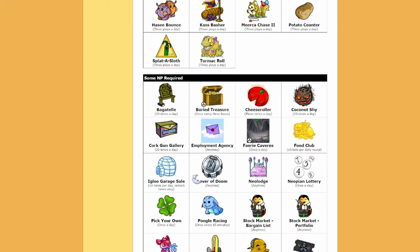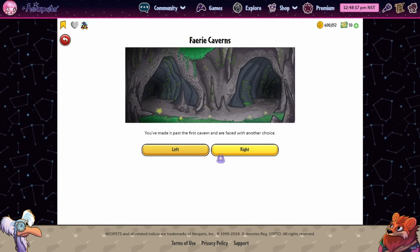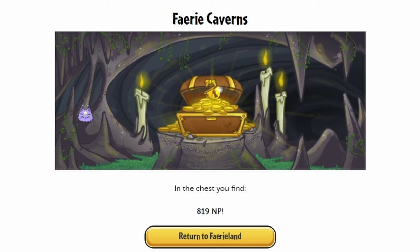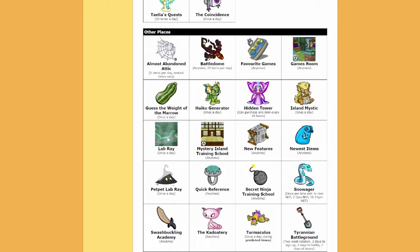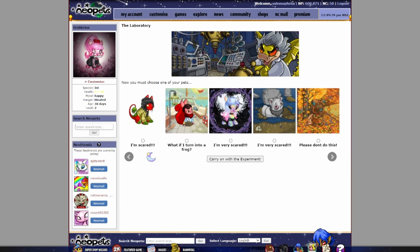I'm curious what you guys think about this plot. Do you think we're going to get some kind of depression arc? It would be really interesting to have it tie into your pet's happiness and have your pets actually intertwined with the story. I think that would be really cool. Oh my god, I caught winning Fairy Caverns on camera — should I go buy a lottery ticket? 819 Neopoints. Okay. Whatever, that's fine.